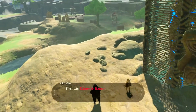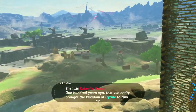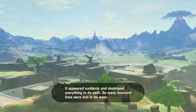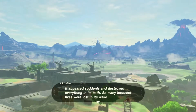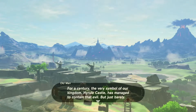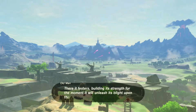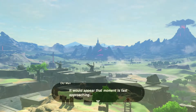I assume you caught sight of that atrocity enshrouding the castle. That is Calamity Ganon. 100 years ago, that vile entity brought the kingdom of Hyrule to ruin. It appeared suddenly and destroyed everything in its path — so many innocent lives were lost in its wake. For a century, the very symbol of our kingdom, Hyrule Castle, has managed to contain that evil, but just barely. There it festers, building its strength for the moment it will unleash its blight upon the land once again. It would appear that moment is fast approaching.